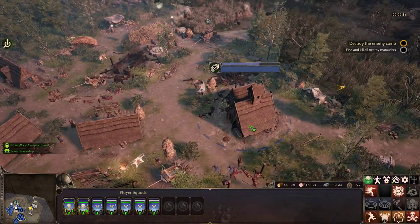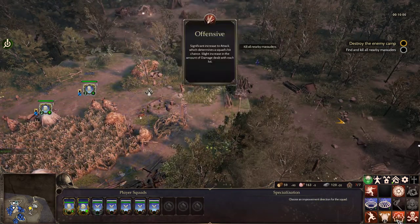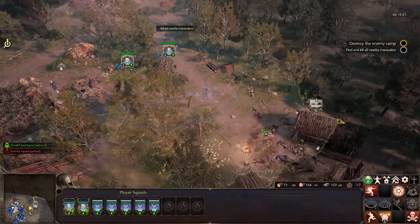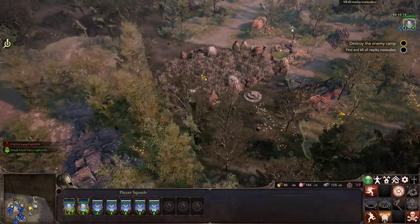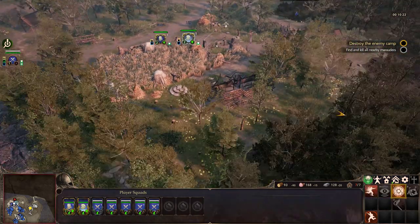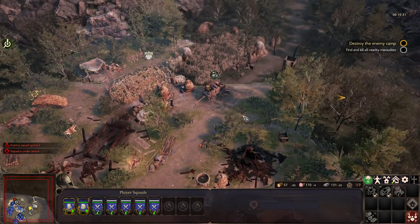I'm a little concerned that while we're doing this, we're just gonna get attacked again. Can we build some towers? I think we can. Let's go for defensive formation this time. There's a proper camp there — we're going there! Kill all nearby marauders. Let's go there! Defense information — let's do defensive formation. That slows them down, but better defense.